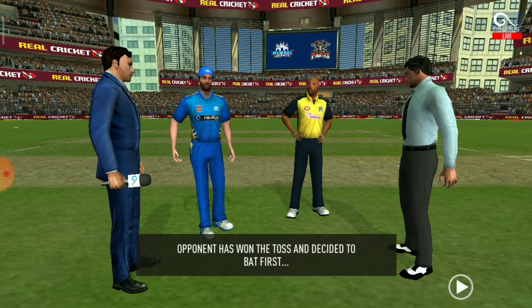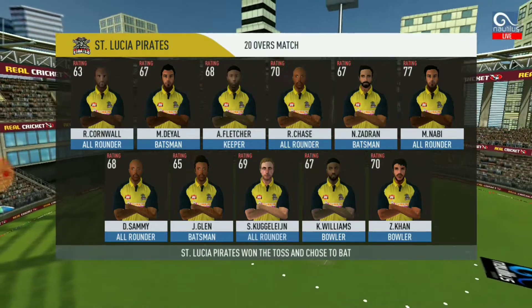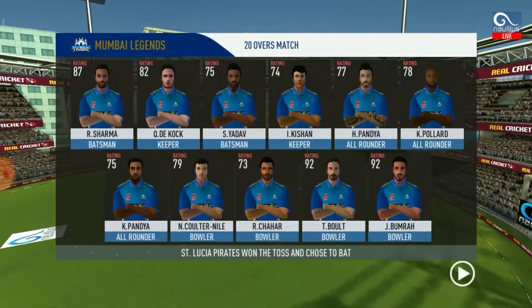This is the call and densities. Losing the toss could prove costly. This could make for a really interesting match. These are the playing 11 for the respective teams.